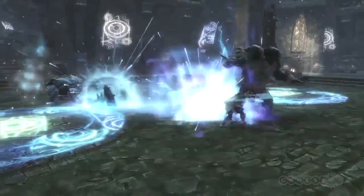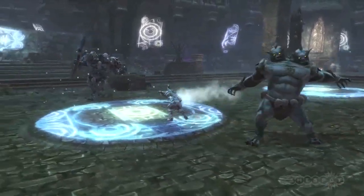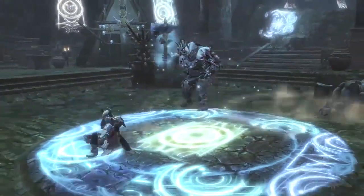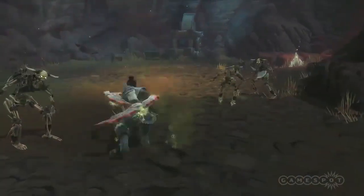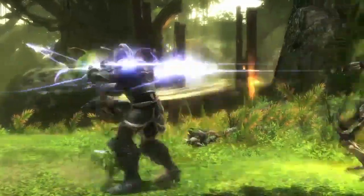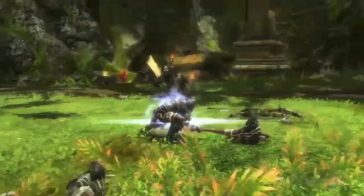The enemies and bosses in Amalur can be fierce and challenging, but each have weaknesses that can be exploited. The skeletal fair gorta are immune to bleeding or poison damage, so a melee style with a heavy weapon would be most effective.